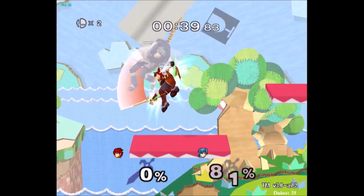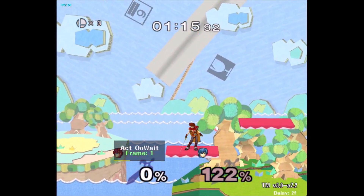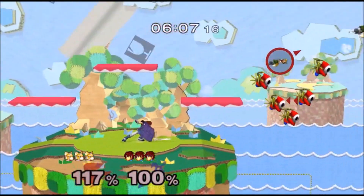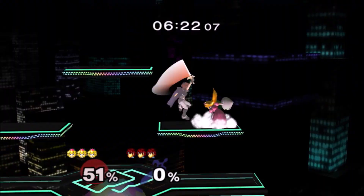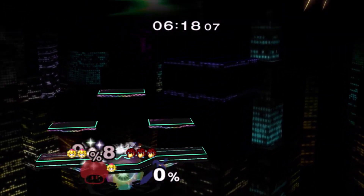On mid fallers you can combo dair into f-smash or down smash at kill percent. Now they can meteor cancel it but again people don't know how to fight Roy so they're probably not going to meteor cancel it. On floaties you can get some similar stuff, mostly just on Peach, but it's pretty hard because floaties suck.